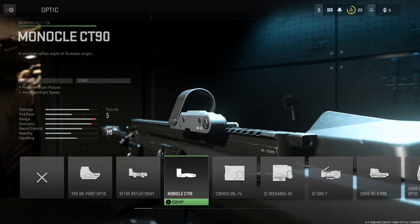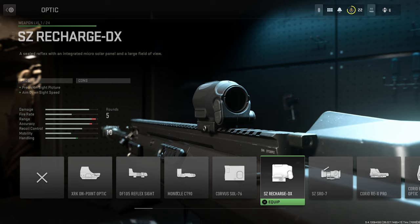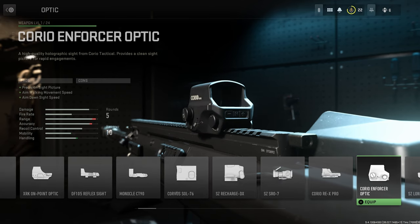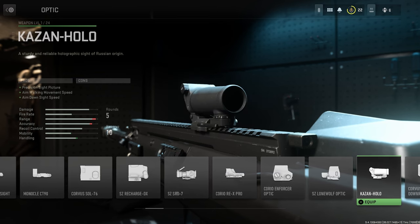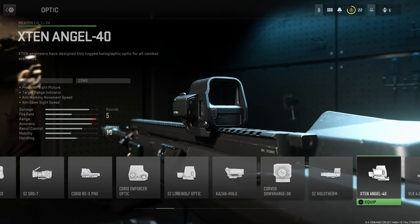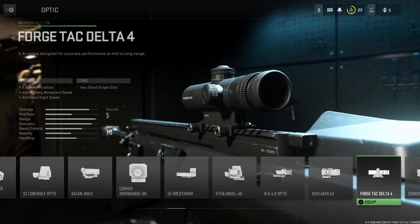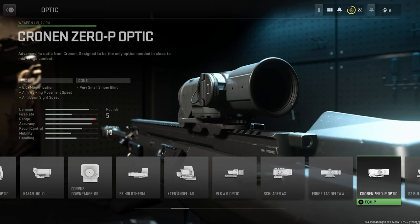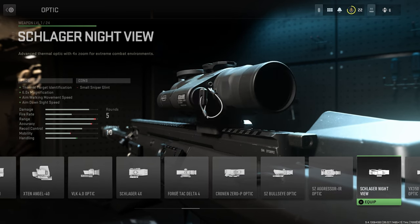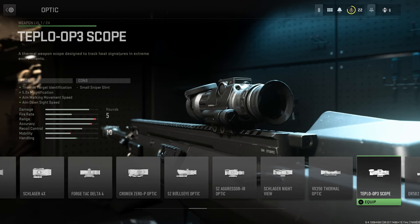Continuing optics: the Corio Rex Pro, the Corio Enforcer Optic, the SZ Lone Wolf Optic, the Kazan Holo 4, the Corvus Downrange, the SZ Holotherm, the X10 Angel 40, the VLK 4x Optic, the Schlager 4x, the Forge Tac Delta 4, the Cronin OP Optic, the SZ Bullseye Optic, the SZ Aggressor IR Optic, the Schlager Night View Optic, the VX 350 Thermal Optic, the Teplow OP3 Scope.